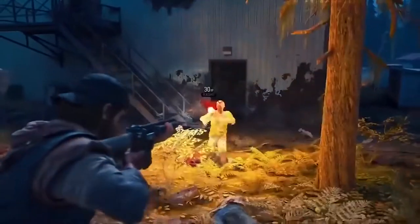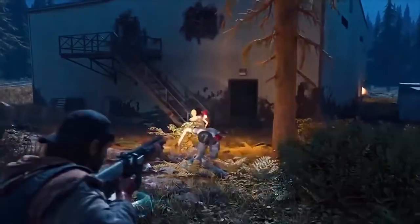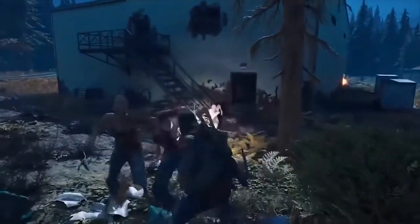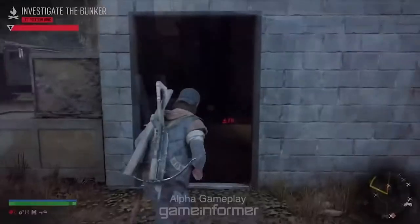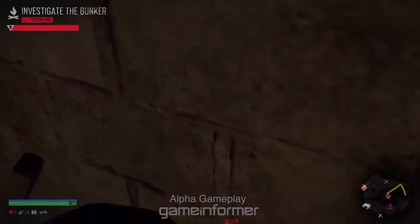What I can say about the gameplay you see here is that you can see how many XP points you actually get for kills. You get 30 XP for headshots and 20 XP for body shots. For melee attacks you also get 20 XP. This is a feature you can turn on and off in the menu settings.